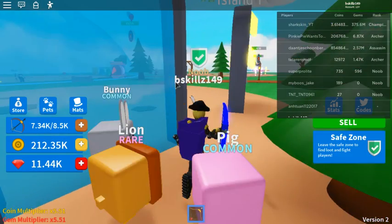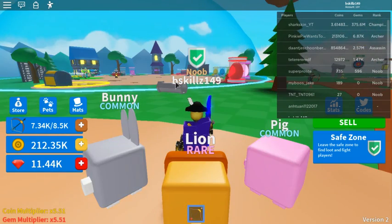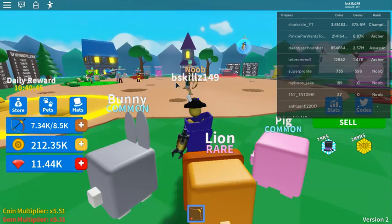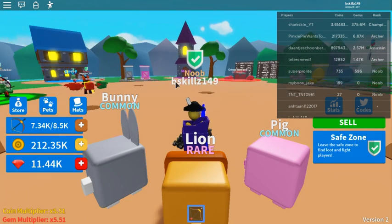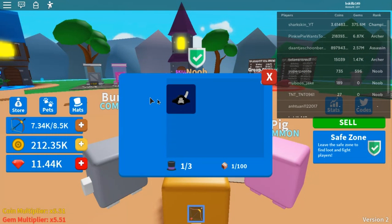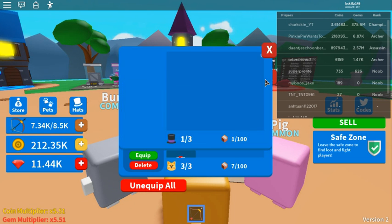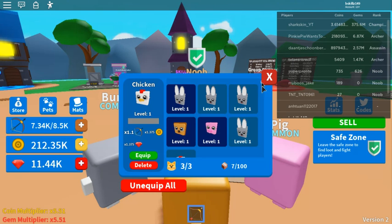You can also equip hats — there's a hat crate somewhere around here. I got myself the pirate hat. Hats actually have multipliers on them. You can click on it and see I'm getting plus one with bows, plus 25 with coins, and plus five gems.